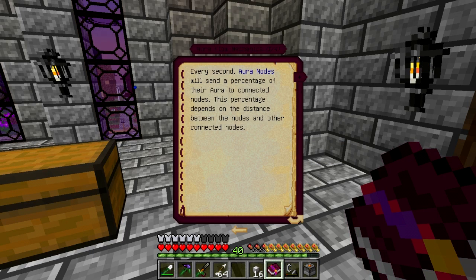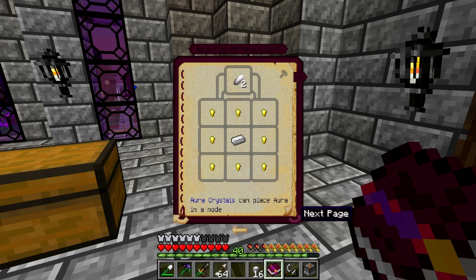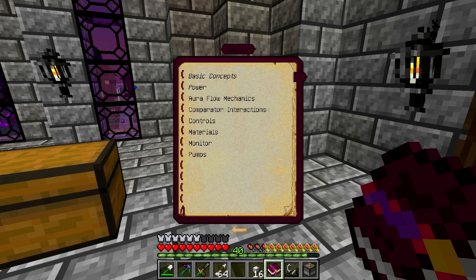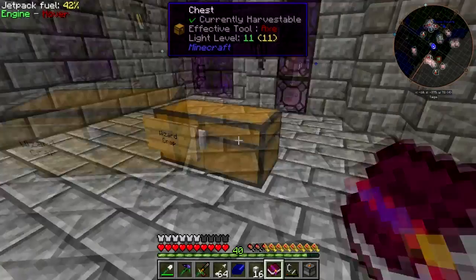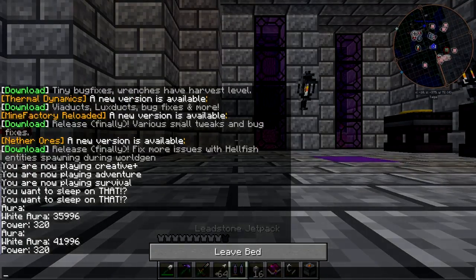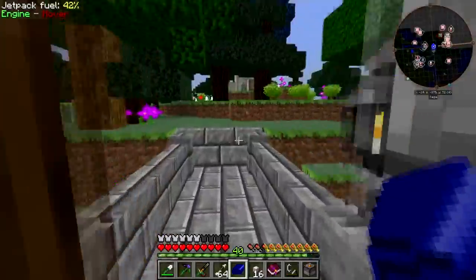Auriflo mechanics: every second, aura nodes will send a percentage of their power to connected nodes. This percentage depends on the distance between the nodes and other connected nodes. When two nodes are connected, both send aura to each other, so a quantity of aura in connected nodes tends toward equilibrium. Pumps — they push aura uphill, generating power. Pushing uphill! It needs to go up — that's why it has that up arrow on it. Alright, we've got this.